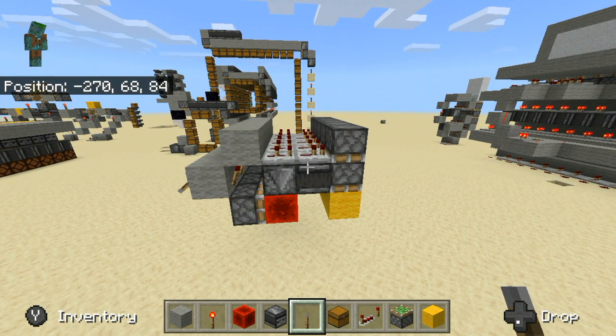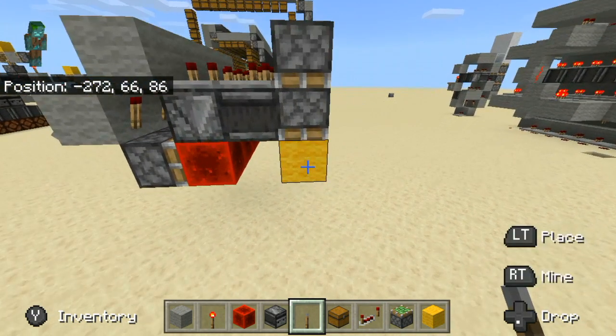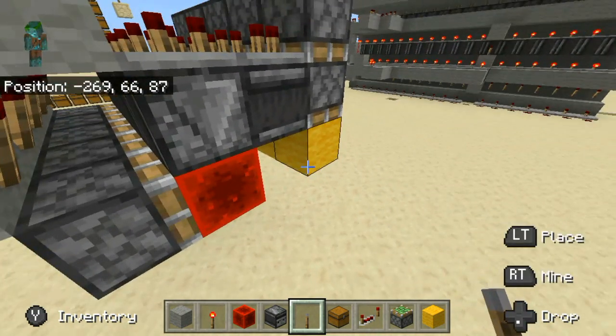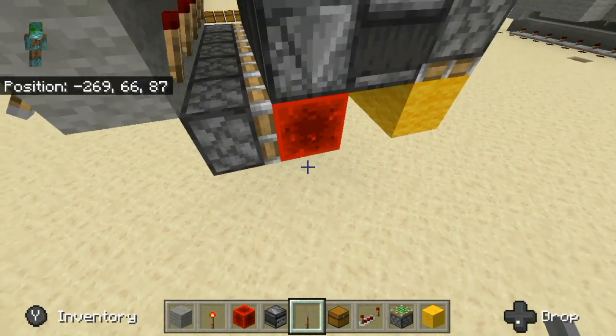Now to build this you will need two observers, you will need one redstone torch, three sticky pistons, and one block that you want to extend downwards.